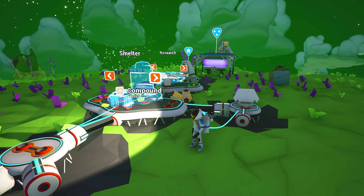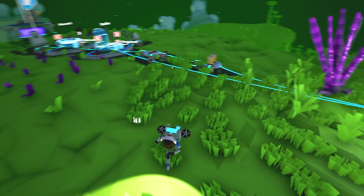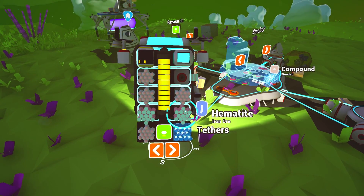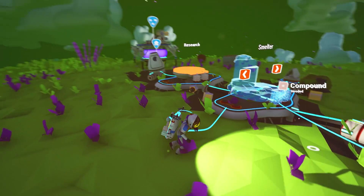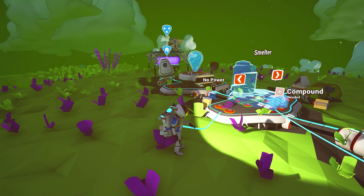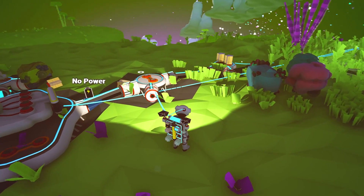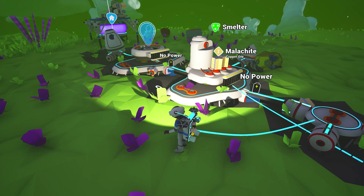We need compound for both the research table and the smelter. It looks like I'll need to get about five more compound and then we'll build all three of those things. We have enough to make the research table. I've also found hematite, which is iron - I'm not sure what you use that for yet, but it's interesting. I haven't seen iron yet. Let's go ahead and make the research table, and then probably the smelter.